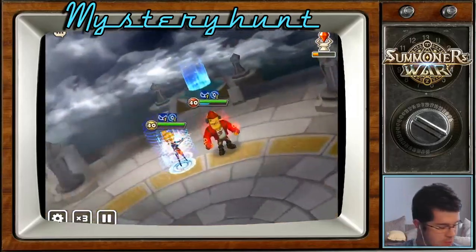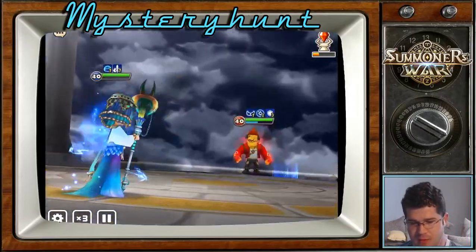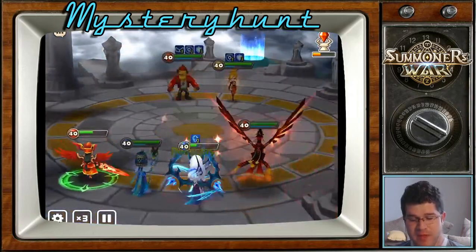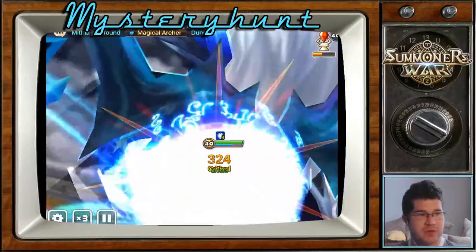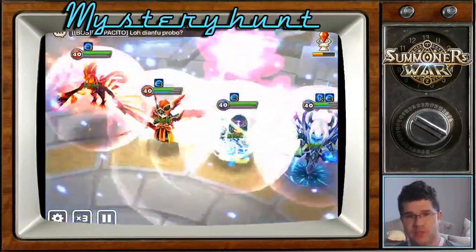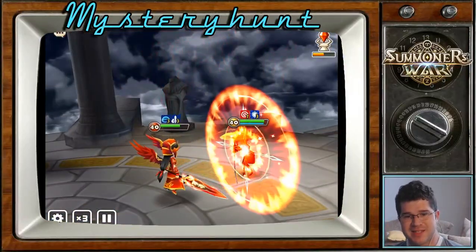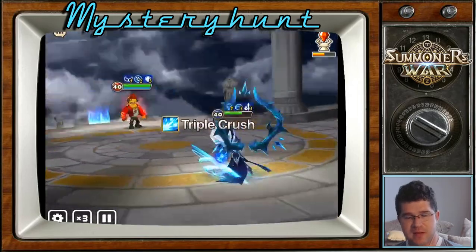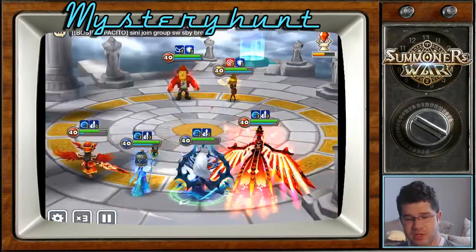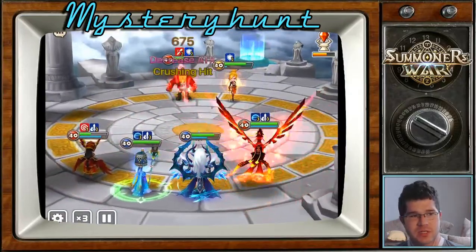At this point we can probably set it to auto and hope that Vanessa will res as needed. So that's the AO. If you don't have a cleave, if you don't have a speed clear, if you're missing bombers, there's always room for single target.